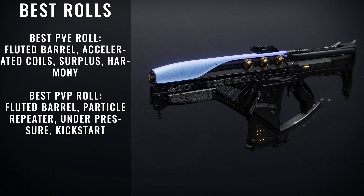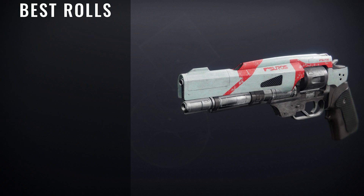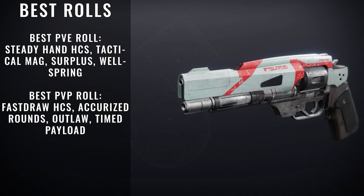The next weapon we're taking a look at is called the Annual Skate. I mean, I don't even know if I could recommend this one — there are still better, more viable hand cannons out there. But this is the only thing you're able to get at the current moment, so you're definitely going to want to know what the best rolls are. For best PvE rolls, we're looking for Steady Hands, CQC SAS, Tactical Mag, Surplus, and Wellspring. For PvP rolls, you're looking for Fastdraw CQC SAS, Accurized Rounds, Outlaw, and Timed Payload. I didn't want to spend too much time on this one because there are a lot better weapons out there.